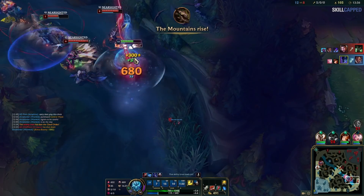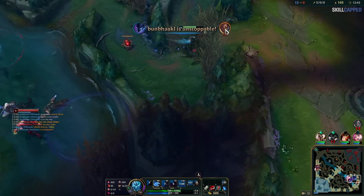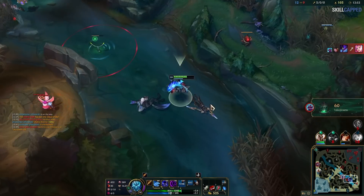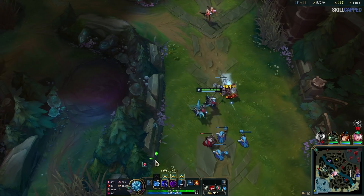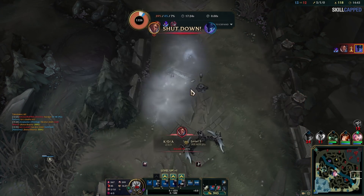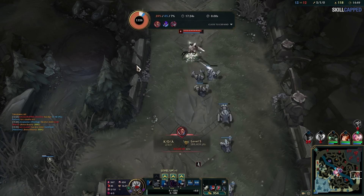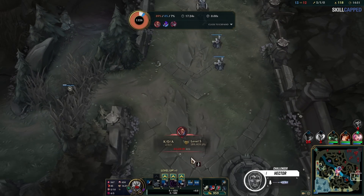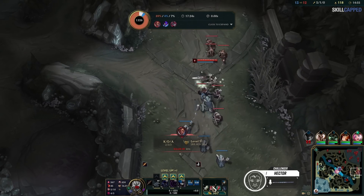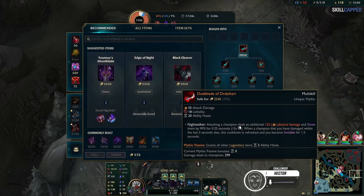A dragon fight occurs a bit later, which his team handily loses. There's not much you can do in situations like these, so he just elects to push bottom afterwards, as an assassin-type champion should. As he's explaining something, though, he ends up making his first mistake of the game and gets caught out and dies. But this is where the challenge really starts being problematic for him.